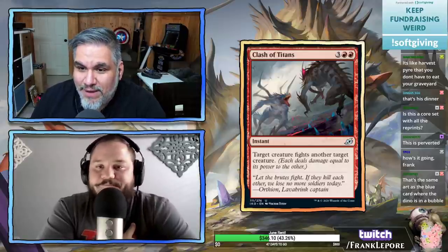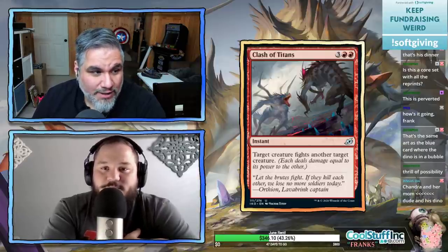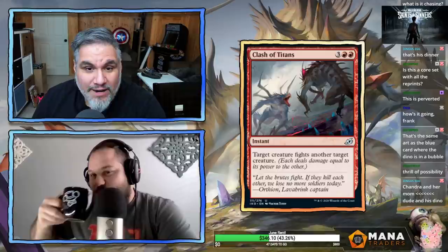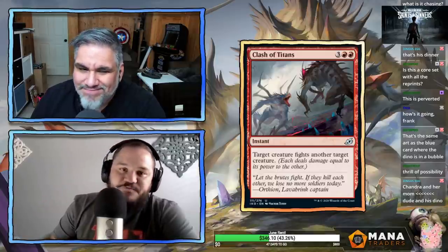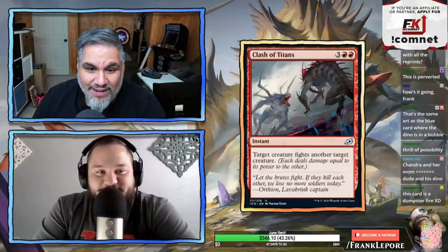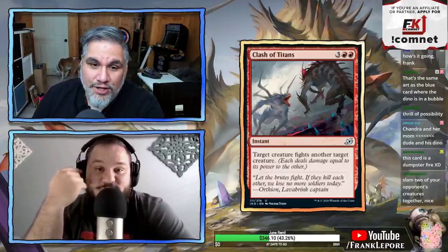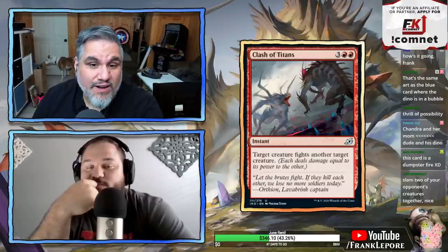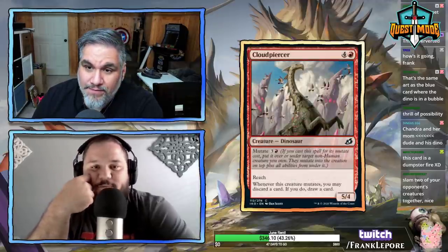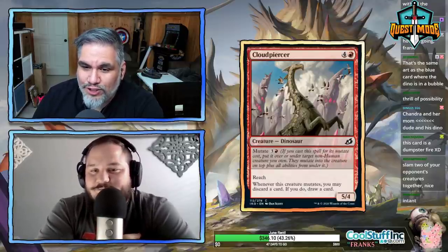Clash of the Titans — five mana. The way I evaluate cards: if it's a rare five-mana card it could be good, if it's a common five-mana card it's trash, and if it's an uncommon it could go either way. Target creature fights another target creature — it's not constructible but it's strong in limited. The problem is it's very situational for five mana.